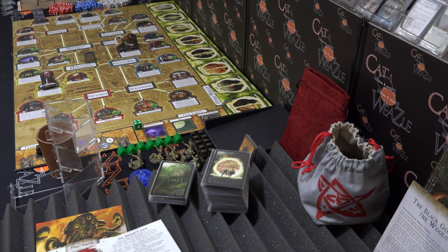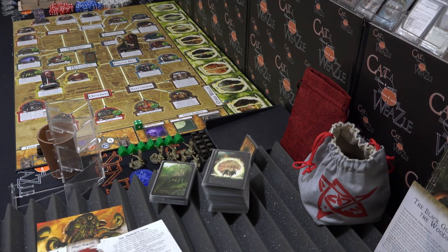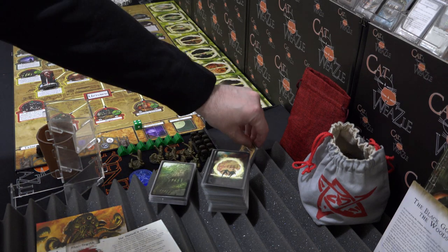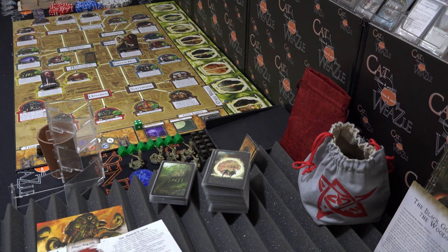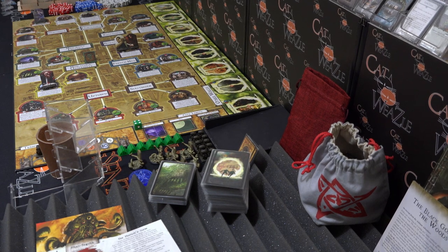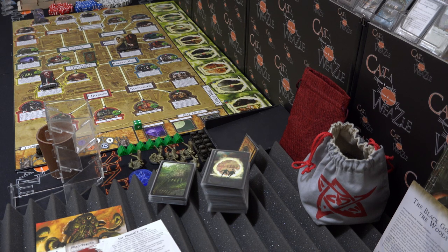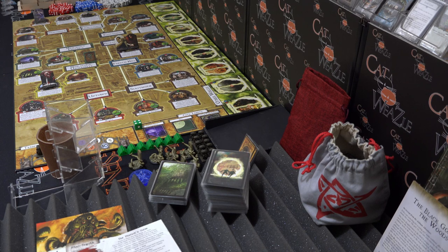There are 11 allies in the core set and 7 Curse of the Dark Pharaoh allies, making 18. I shuffled them together and took 11 out. I won't go through them yet — I'll go through them when we get to the investigators, because Charlie Kane needs an ally. Once we pick his ally, I'll reveal the full set. I think that's everything covered, so I'll put these away and we'll look at our first investigator.